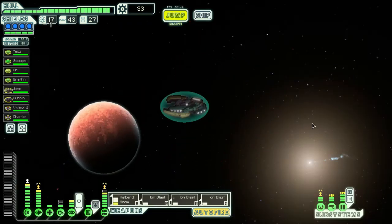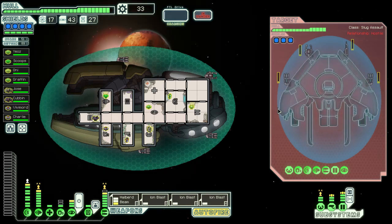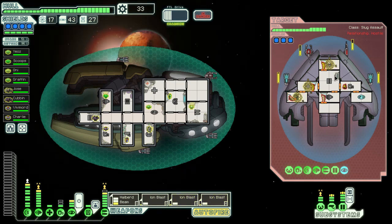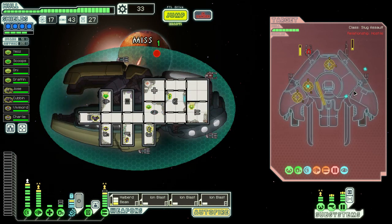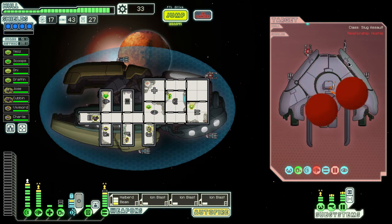Let's sit here and then hit the exit. Hail them — they cloaked with these weapons. Let's ion their weapons, their shields, and their piloting. Then we can hit more than three — like that. Sneaky. Let's do that again — that worked pretty well. Perfect, worked so well I killed them.